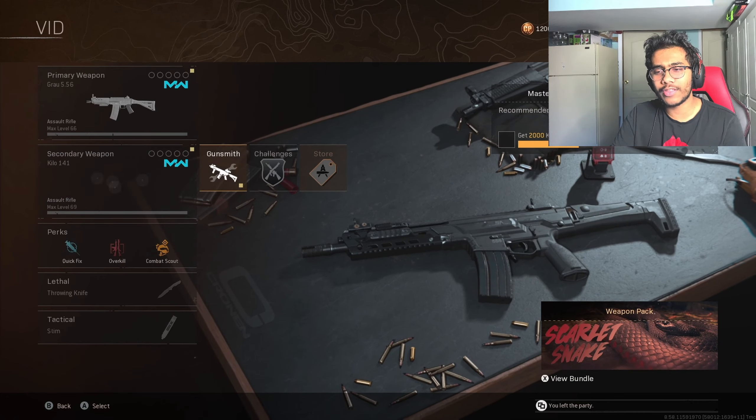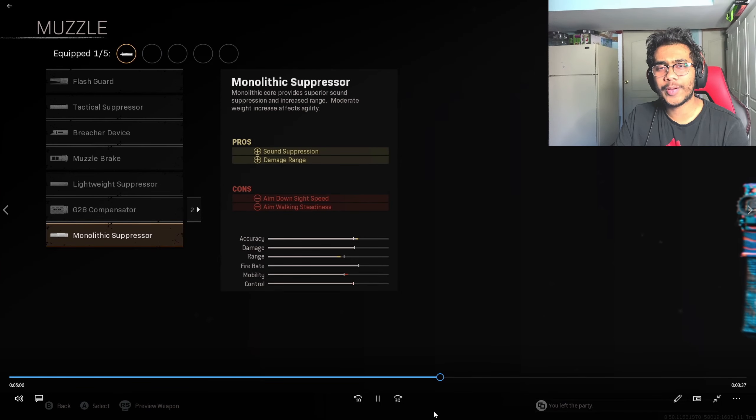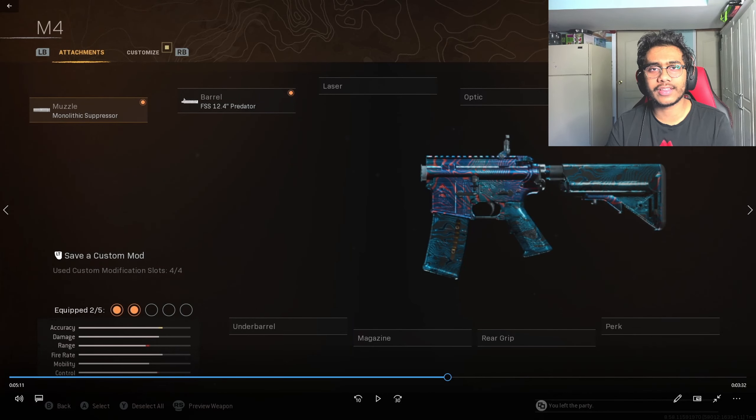For this showcase, I will be doing the Kilo 141. Once you open the weapon Gunsmith, have your friend send you another invite to Modern Warfare multiplayer. Then once you're in, just put a mono suppressor on the gun. You'll see the M4 is invisible, and once you shoot the weapon, it'll actually make no sound at all. But that's only for some select weapons when doing this glitch.